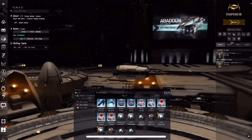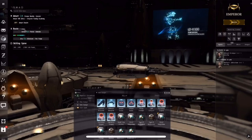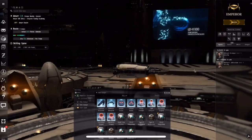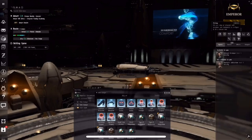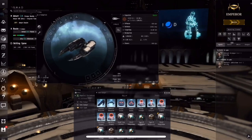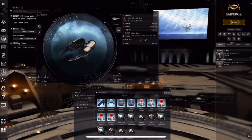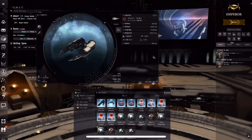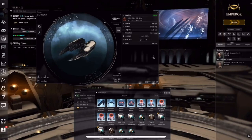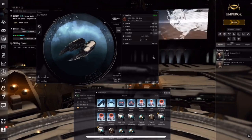So if this looks unfamiliar, that's because this is EVE Online, the PC version. I'm using this to show you the calculations because they currently have this information in-game, whereas for EVE Echoes we're going to have to do a little bit of math. When I open up this screen in the fitting window and go down to navigation, one of these numbers is for align time — this is how long it takes us, as soon as we arrive in a new system, to align to and begin warp to the next gate when we are autopiloting in EVE Echoes or manually piloting in EVE Online.